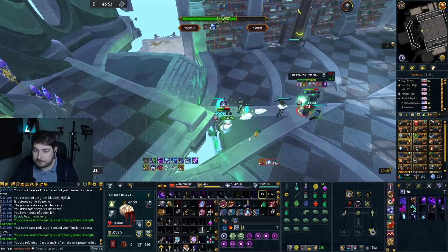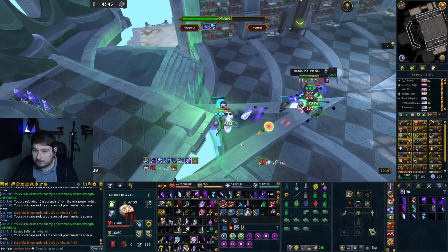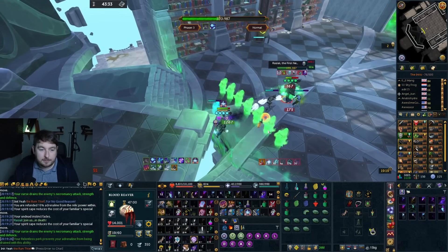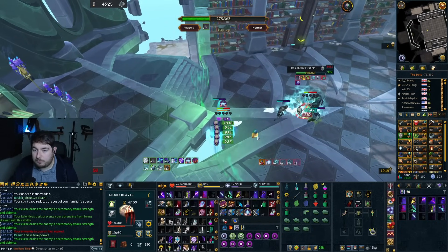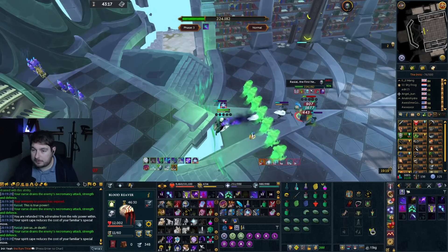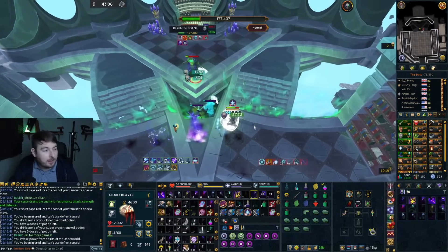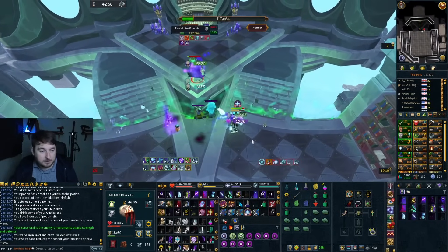Those are the main tips for Rasiel — the things that help people learn the boss better. The undead-specific items like the Undead Slayer ability and Salve Amulet are absolutely huge and should not be neglected. The Undead Slayer ability is insanely expensive but is worth it if you have the money. If you're not meeting the kill times others are getting, missing one of these items is likely why. Hopefully you found some useful information — if so, please leave a like, and I'll catch you in the next one.